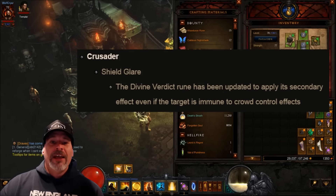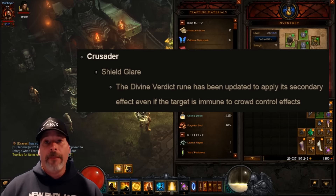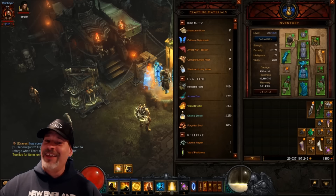Next up on the PTR patch notes: Crusader's Shield Glare — the Divine Verdict rune has been updated to apply its secondary effect even if the target is immune to crowd control effects. This means that Divine Verdict can now be used on juggernaut mobs, which is awesome for crusaders.